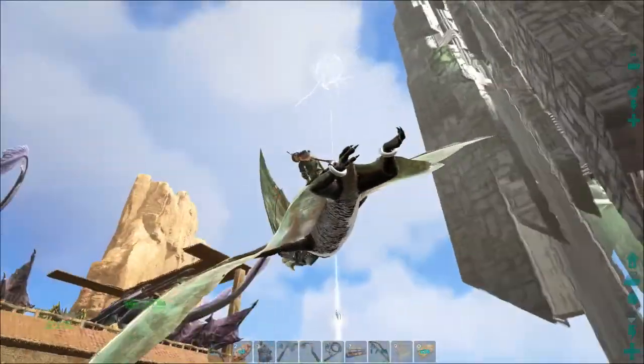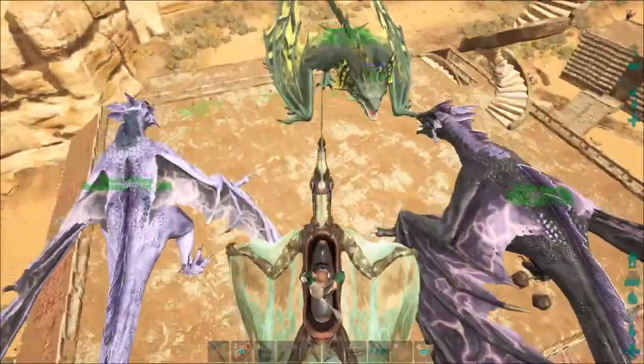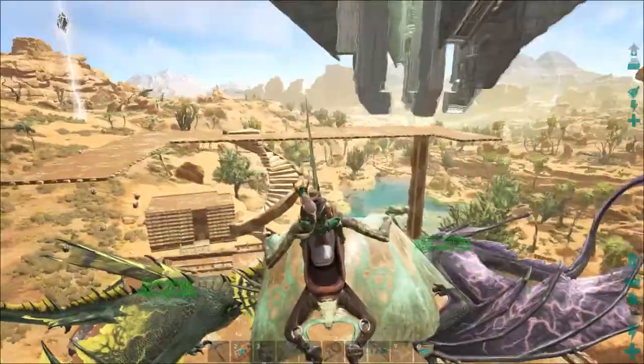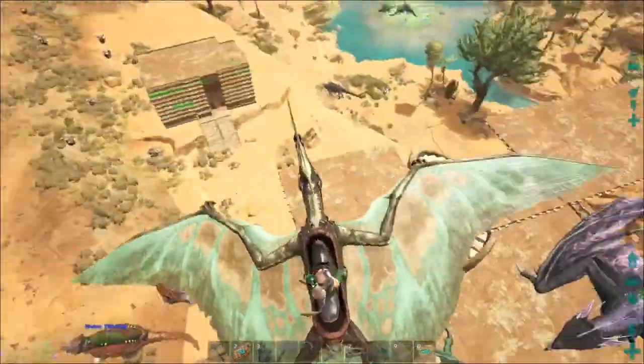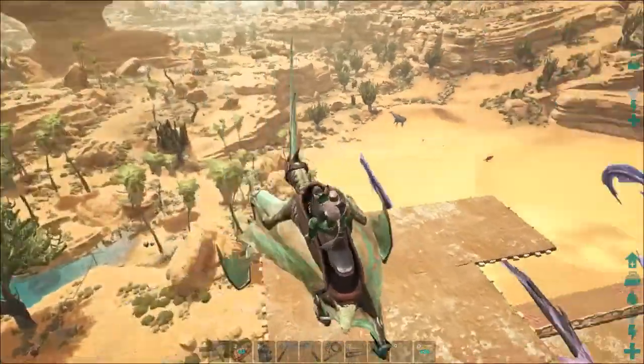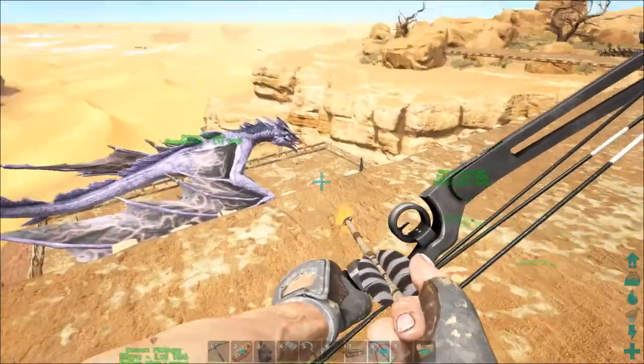I saw a wyvern fly by earlier — no, that was one of mine. I moved the stairs and it works out so much better. I have a lot more room with the stairs off to the side. I've begun work on the next level, and this right here is gonna be the last functional platform, and then after this it's all just gonna be a roof.